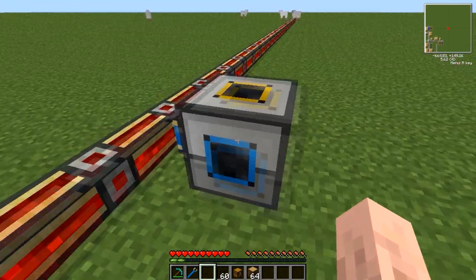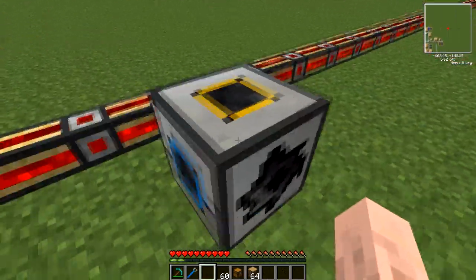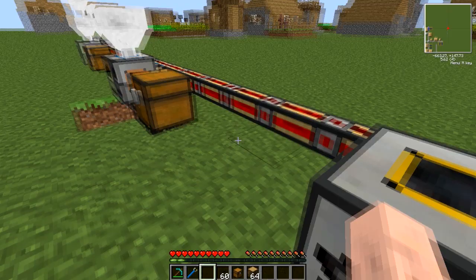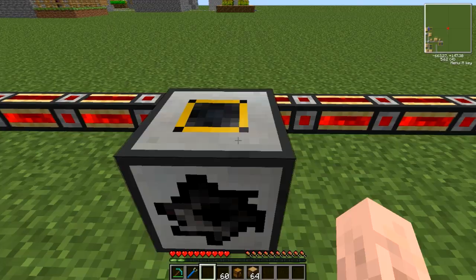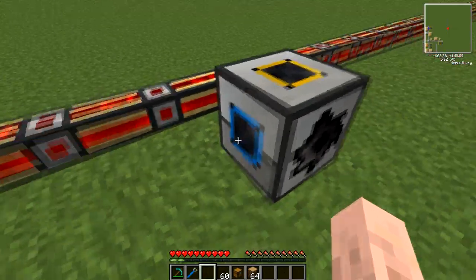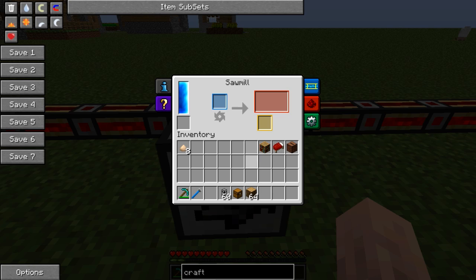It has fully configurable input and output slots on all sides except the face, the same as all the other Thermal Expansion machines. So you can set this up to pipe in or out from anywhere you like. At the moment it's set to pipe in from this side.